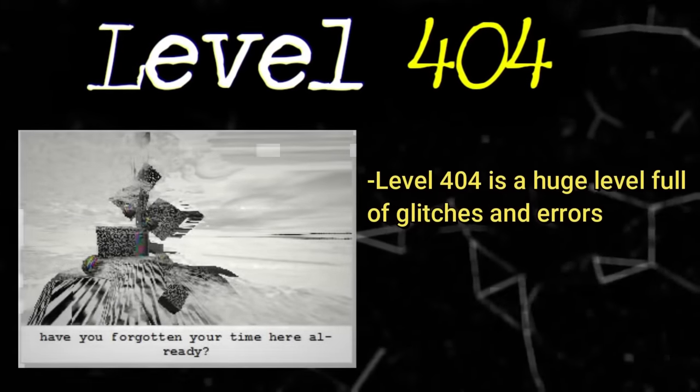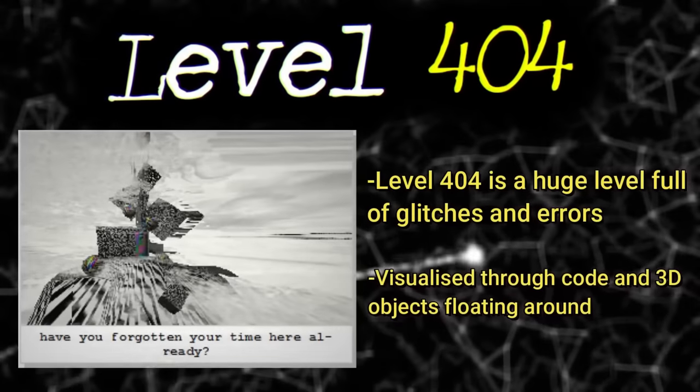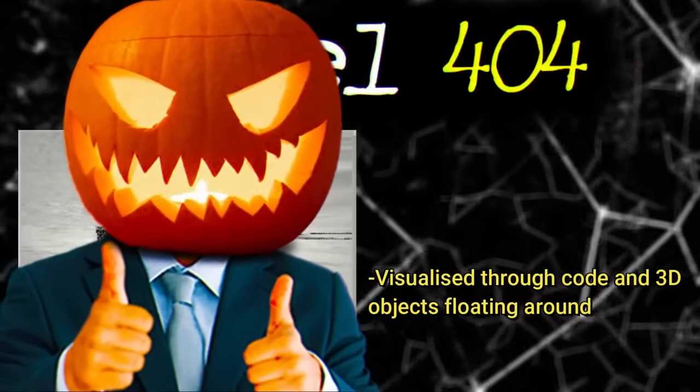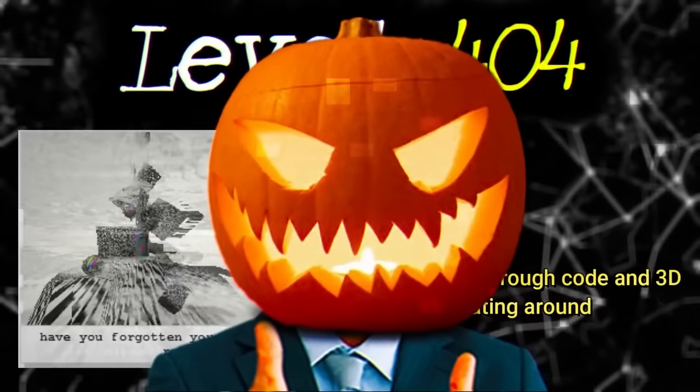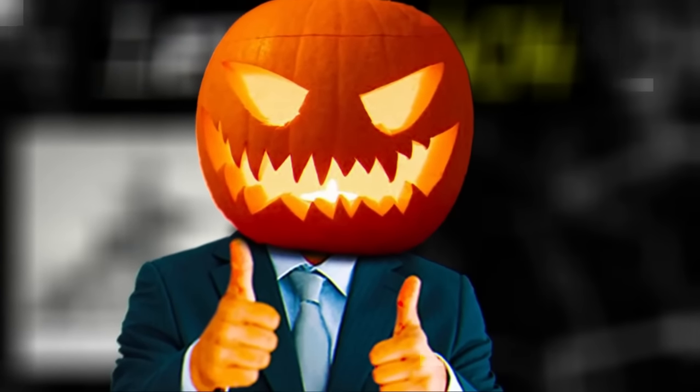To summarize, level 404 is a huge level full of glitches and errors visualized using strands of code and shapes, all while floating around in a brightly lit white sky. On this level your mind shuts down and you start to forget everything you knew and just float away into all the glitches. But if I was there, I would simply not let myself lose my sanity — it's not that hard.